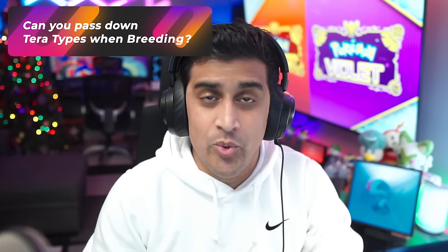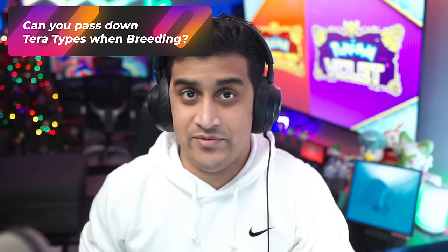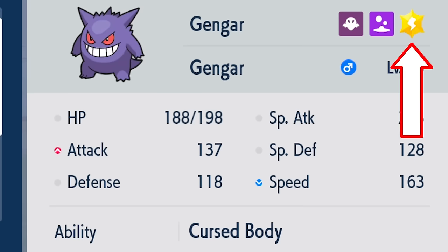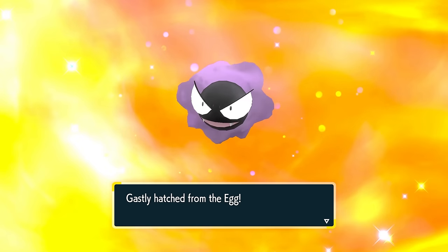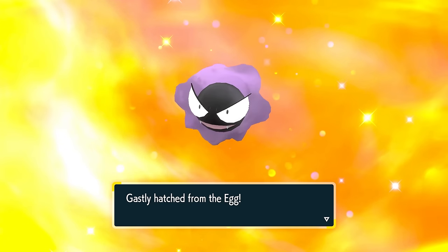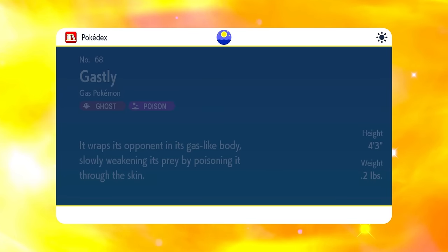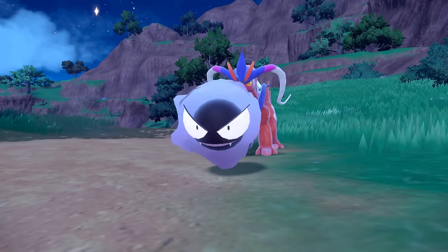Let's also talk about the new Terra type breeding. Terra type does not pass down. For example, I caught a Gengar in a Tera raid den and it was an electric Terra type. When I bred that Gengar with Ditto, the baby Gastlys were either just poison or ghost — they had a 50% chance of being either of the dual types Gengar normally has. You cannot pass on different Terra types that don't naturally belong to the Pokemon initially. There's a lot more to talk about, so click on the next video for more information.